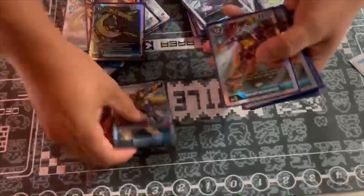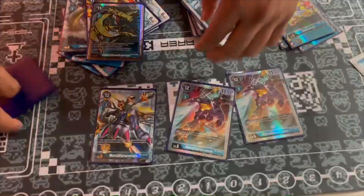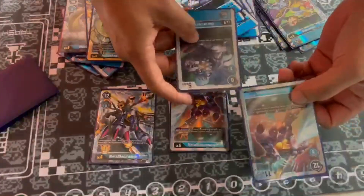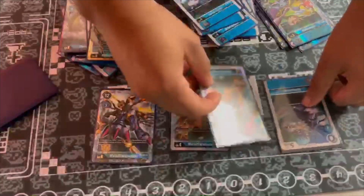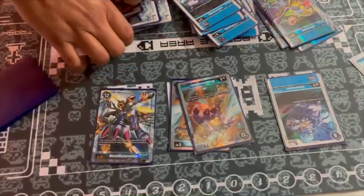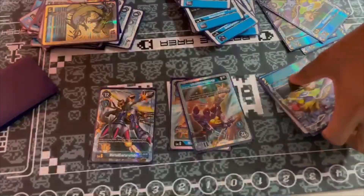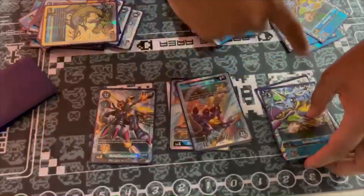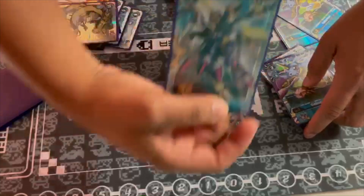Then you have the Metal Gurumons — this is sick. When you have this, you swing, and then you get to play a level four or lower digivolution card. So you can play this to re-stand them and attack again. Since that's not once per turn, when you attack again you can also play Gabumon for its unplayed effect and get a draw one. So you get a re-stand, two attacks, and a draw one — which is pretty dope. And then you got the alt art to flex.